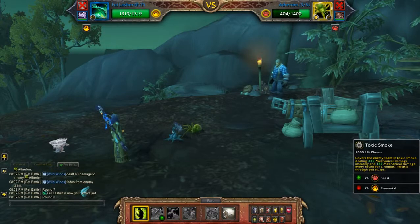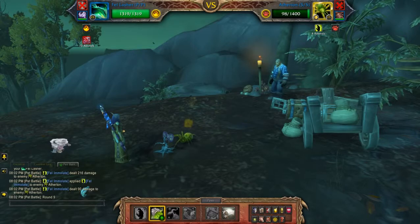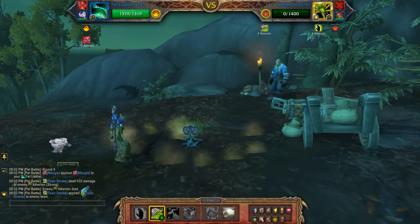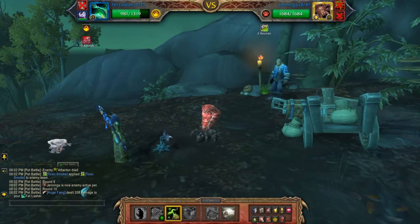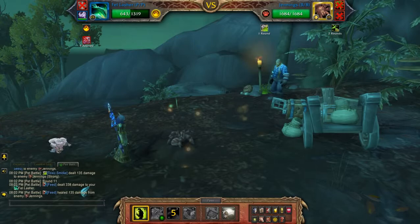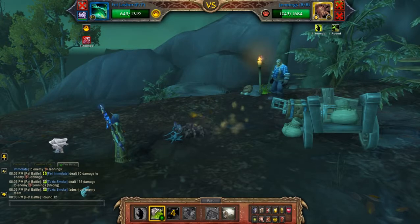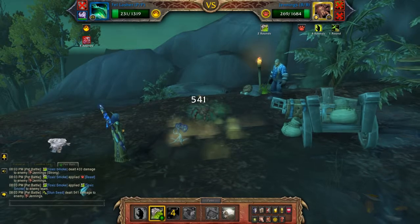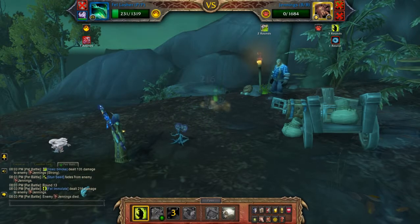I'm going to do Immolate. Toxic Smoke — should finish off this pet. Then I'm going to Stun Seed. Add a Burn. I'll redo the Toxic Smoke. And Burn. Burn baby burn.